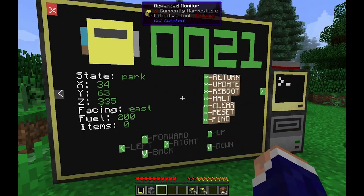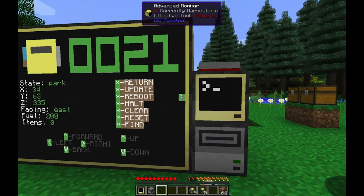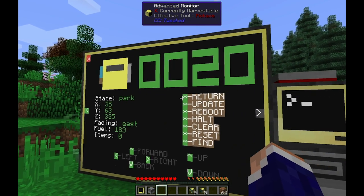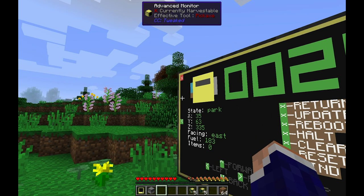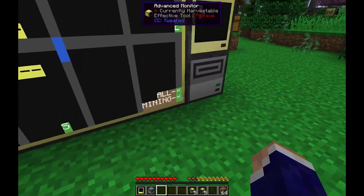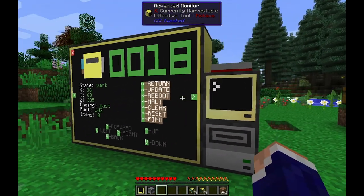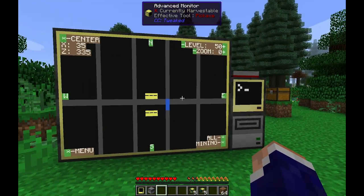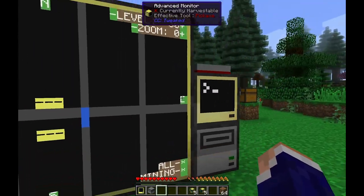The arrow button lets you tab through all your turtles one by one so you can quickly view each one. The Mining button gets a list of all the mining turtles — only one turtle per pair — so you only see the mining turtles and not the chunky ones.